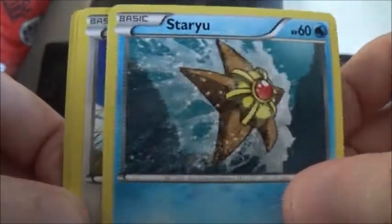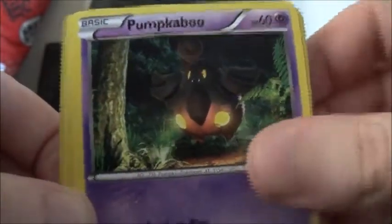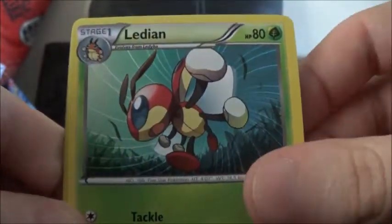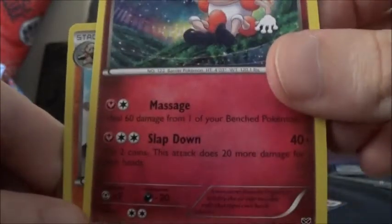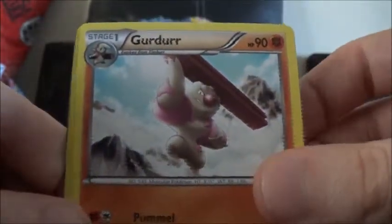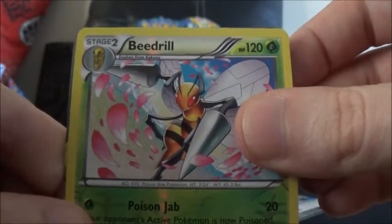So this last pack starts off with Staryu, Doduo, Pumpkaboo, Jigglypuff, Slugma, Ledian, Mr. Mime — which is actually really creepy; look at those attacks, nobody wants to get a massage while being slapped with those giant hands — a Beedrill Reverse, and for the last pack we have a Full Art Blastoise EX. What a great way to finish the box!